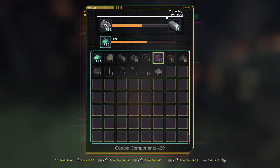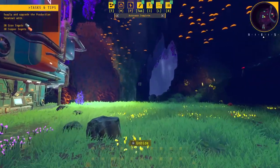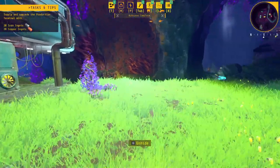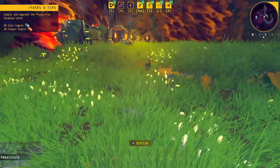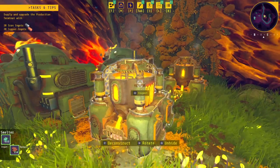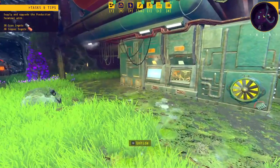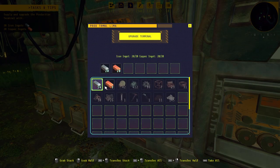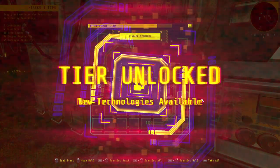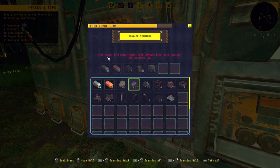We should be good to go. I'll grab 30 out of here because I'm going to need more stuff anyway. And then we'll scoot over here and get some more technology going. I think the next stage here will unlock logistics. We've got 30 iron ingots, 30 copper ingots, 45 conveyor belts, 4 inserters, and 2 containers.